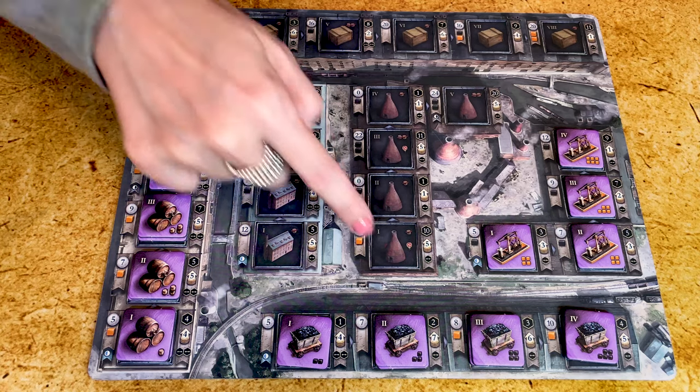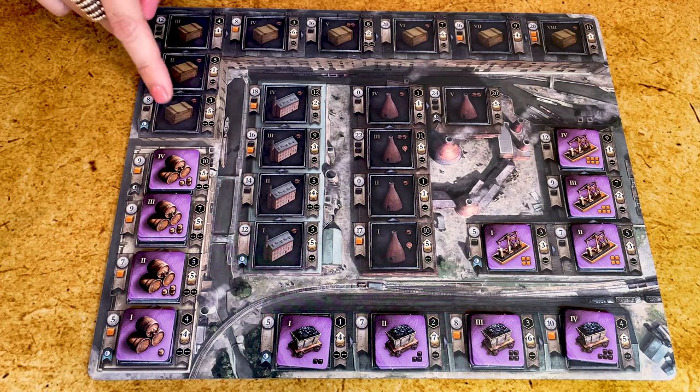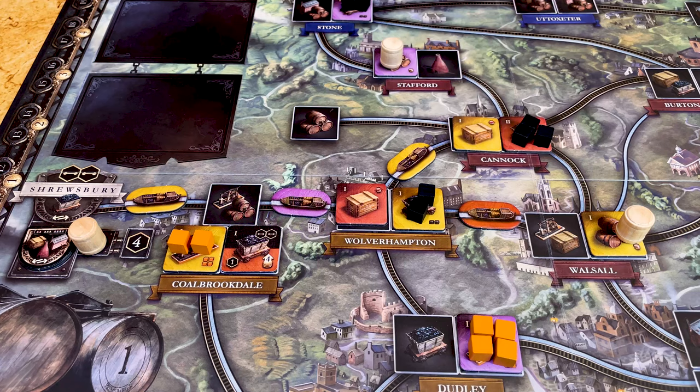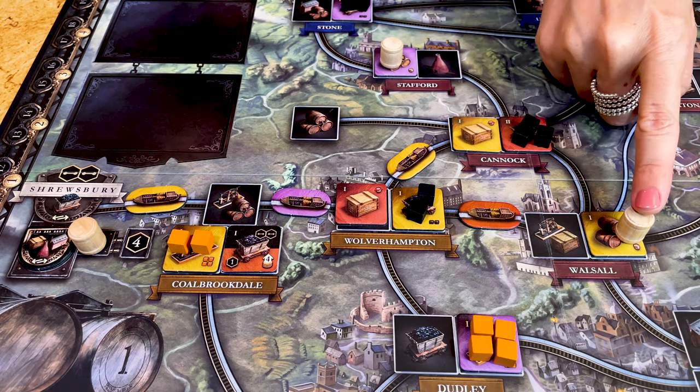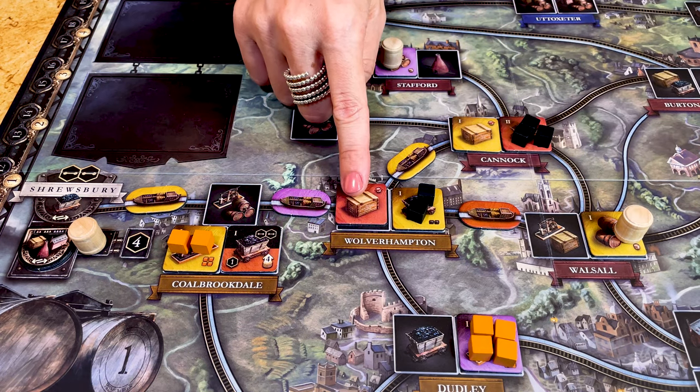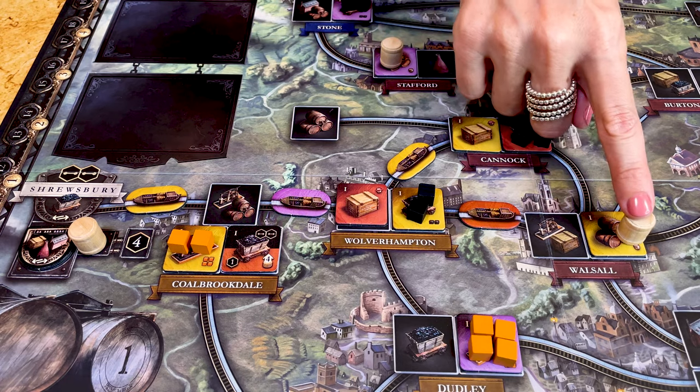The way you manage beer is different as you don't need it to produce buildings — you will use it when you sell goods from the other three buildings: the cotton mills, the potteries, and the manufacturers. These are used to produce cotton, pottery, or manufactured goods respectively. If you take the beer from one of your own breweries it can be anywhere on the map. However, if it's another player's brewery, you need to be connected to it before you can use it.